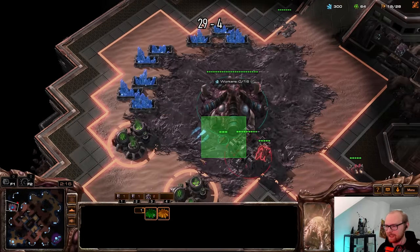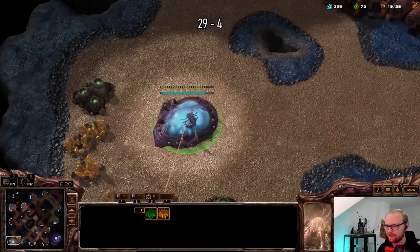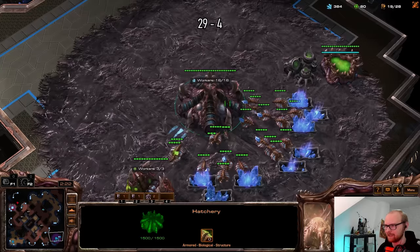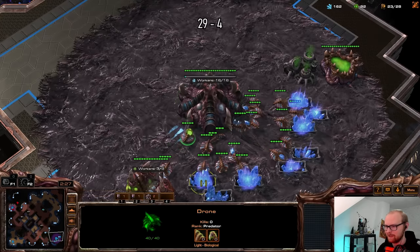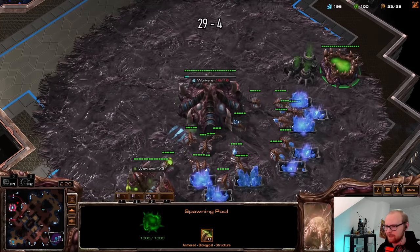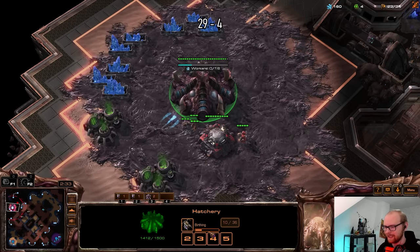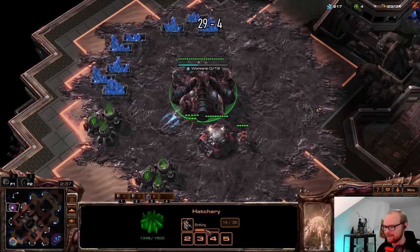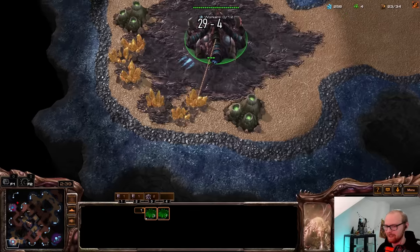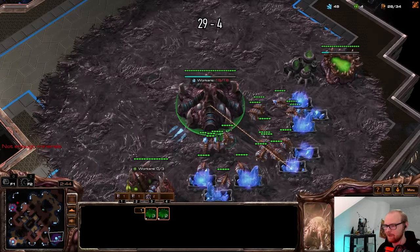I'm going to make a queen and then make six zerglings at once when I have all the larva available, then try to get a creep tumor down. The larva should finish in time. I'll take these off gas, get a little bit of gas mining going on. The queen — I think I need to build it at about 19 seconds, that's when the zerglings need to finish. I'll make them a little bit before, get this queen first, then get the zerglings out.